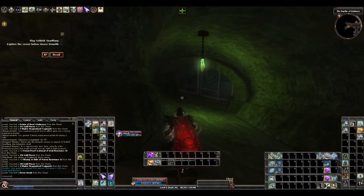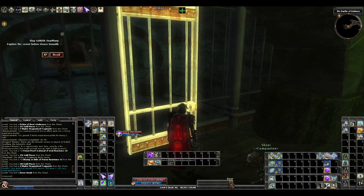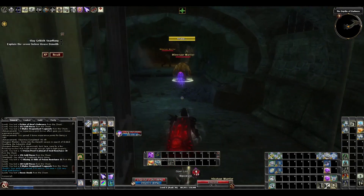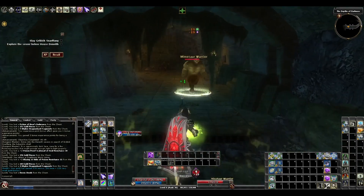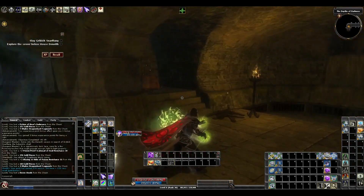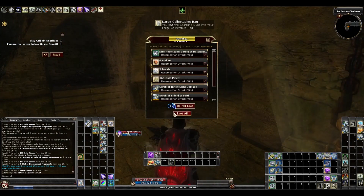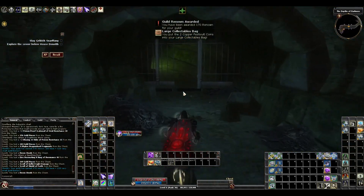You can go right — a couple rust monsters. I'm going to come down here to the left since I can pick a lock. Take care of these minotaurs. A named minotaur can spawn in here and give me an extra chest. Check these guys out. There's a chest, but no named minotaur. Maybe a named minotaur doesn't spawn here. Get a chest out of that.